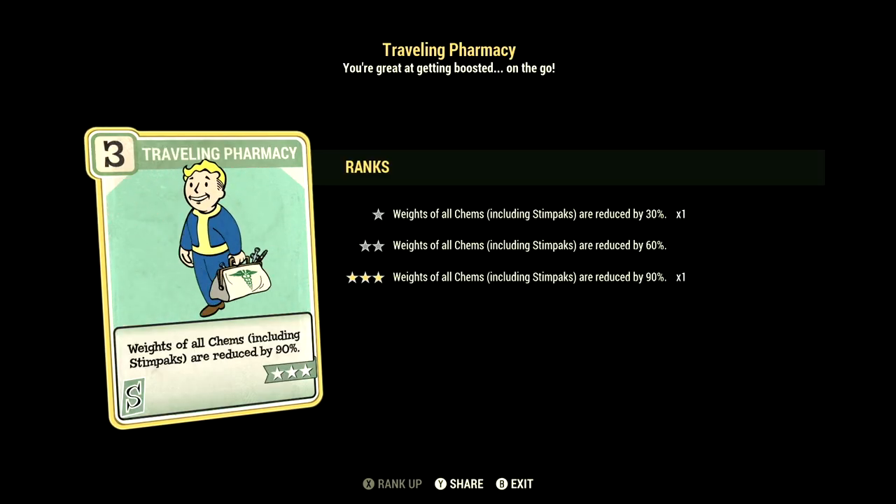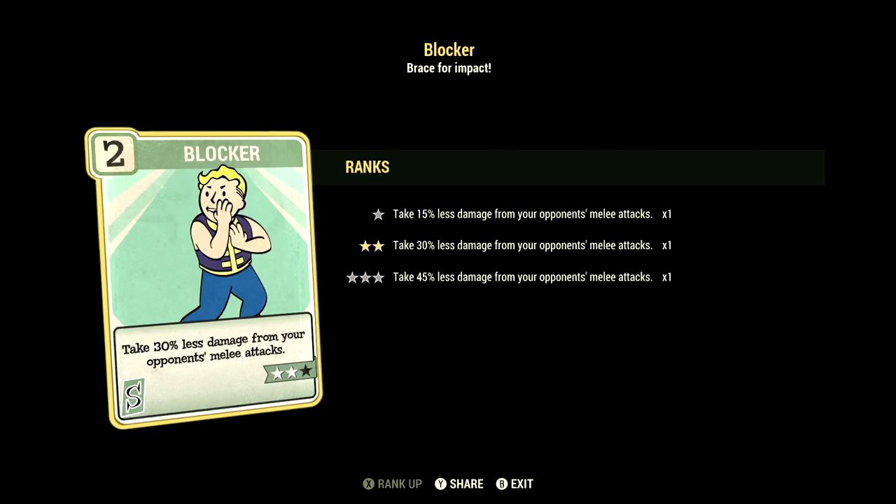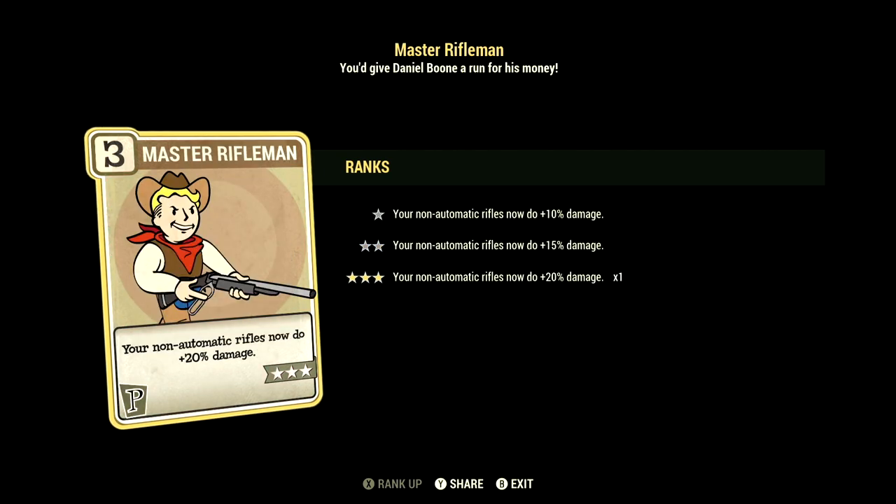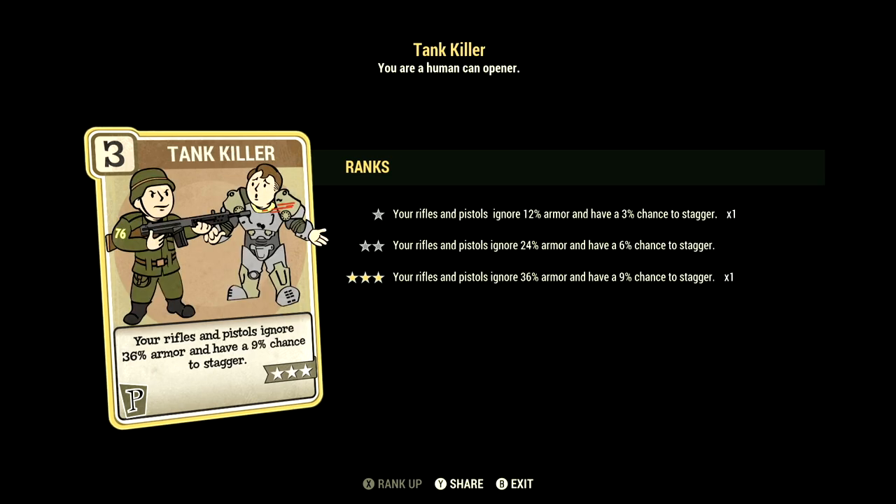Weights of all chems including Stimpacks are reduced by 90%. We have Blocker at 2 stars — take 30% less damage from your opponent's melee attacks. Over in Perception, we have 15, and this one can have all the Rifleman cards maxed out to get the maximum damage out of this build. We have Tankkiller maxed out — your rifles and pistols ignore 36% armor and have a 9% chance to stagger.